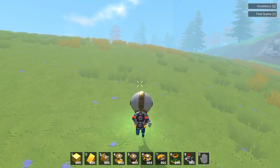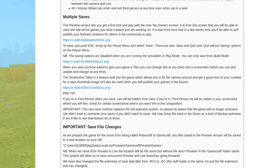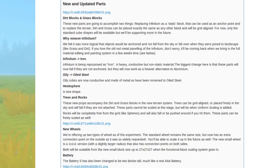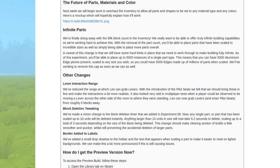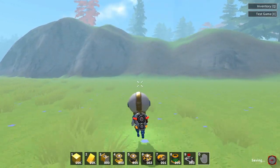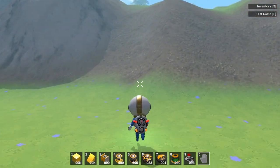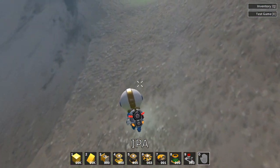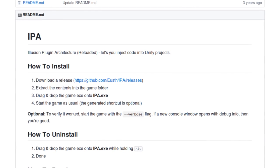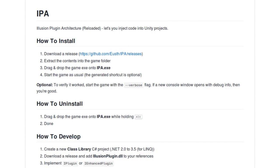Rexism development continued, but at a slower pace. GameCraft also released an update which filled part of the void Rexism was filling, though it didn't offer all of Rexism's functionality. Luckily, University isn't an uninterrupted slog. A week-long break provided time to look into a powerful Unity injector called the Illusion Plugin Architecture — IPA. IPA is a tool to allow anyone to customize games with their own code. For GameCraft, it allowed a test mod to be created and served as a proof of concept for the future.